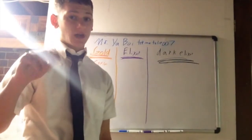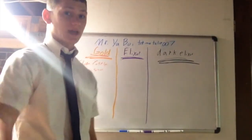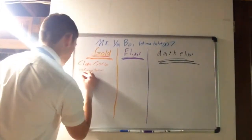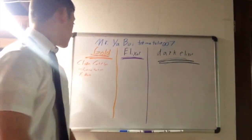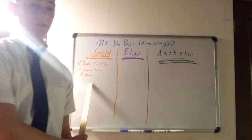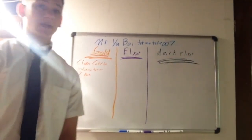Thirdly — and this is for town hall tens — you want to upgrade your X-Bow. Like the Inferno Tower, it can target ground and air and it does massive damage. You want to get that up as soon as possible because it's really going to help out your defense.